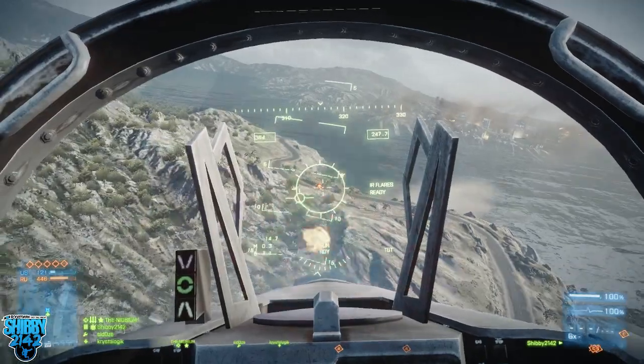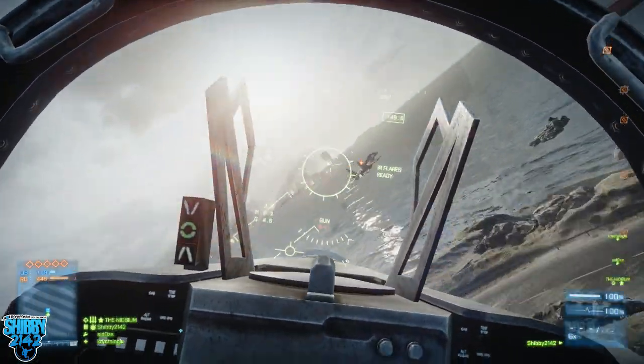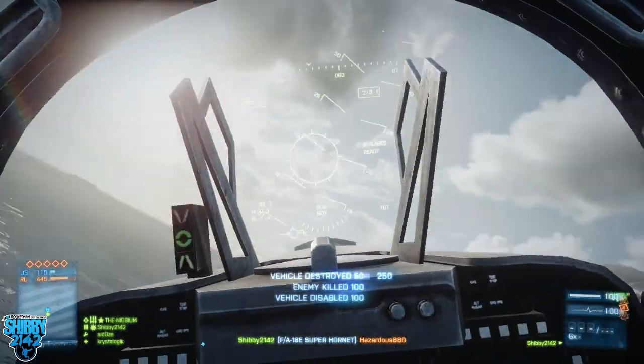Next we're gonna head to the airstrip. With their enemy jets spotted on the airstrip, we're gonna try and take it out before it takes off, but unfortunately it does not happen. So what you want to do is slow down a little bit and get nice and cozy right behind that big old jet. Disable it, then destroy it.